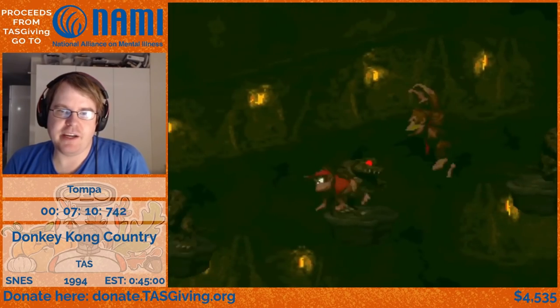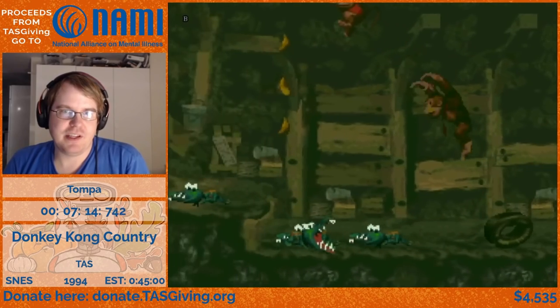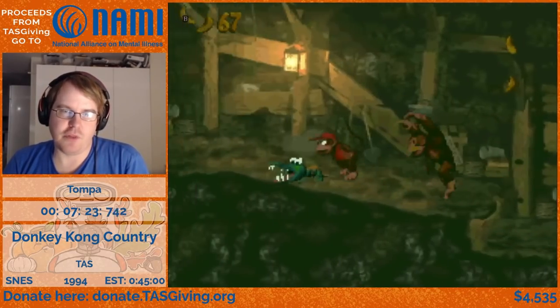These rock-rock enemies — in this version of the game you can simply roll through them without taking damage, that's just how it is. In the Japanese version you can kill them with a ground slap with Donkey Kong, but in this version you can just roll through.